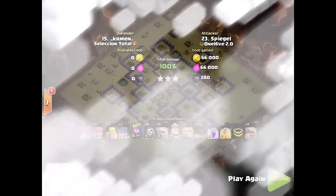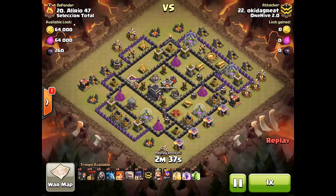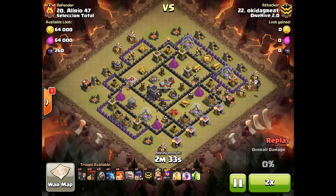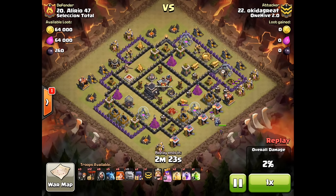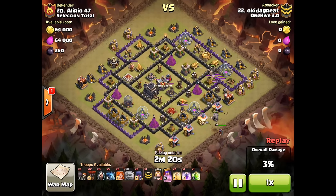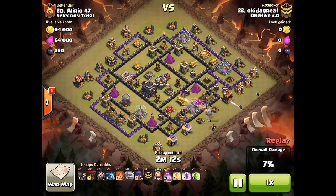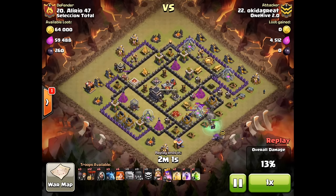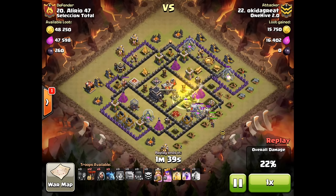What we're going to be looking at next is a loon-valk-golem attack. What he does here is drop a few loons to take out that one Archer Tower, which also assists with pulling the CC — and yeah, it looks like he got the whole CC, so he gets to deal with it out here rather than in the middle. It ends up beating up his golem pretty bad, but as soon as he drops his witches it's no problem. He ends up dropping another golem and one wizard to the left to make sure he has the funnel wall, then drops his six valks and a jump spell.